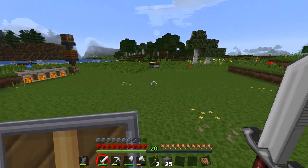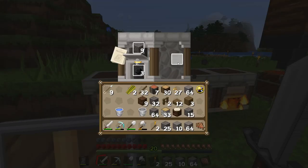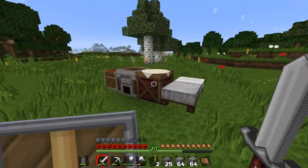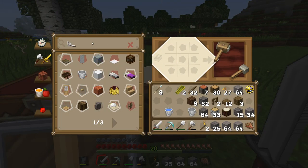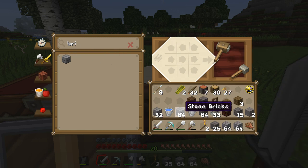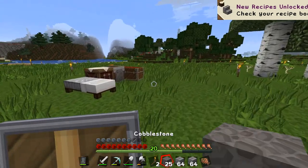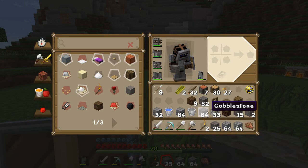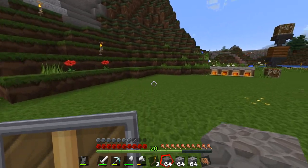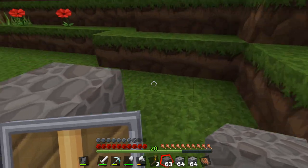We got some stone going, which is gonna be useful for some bricks. So here we go — I want some bricks. We get that, and that, and we have plenty of bricks now. So how do we want to do this? I could use cobblestone to kind of get an outline here of what I'm thinking, and I'm not really thinking much.